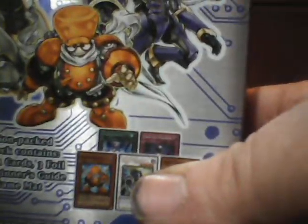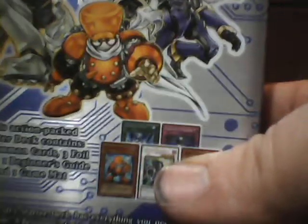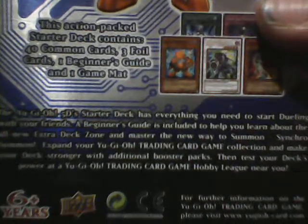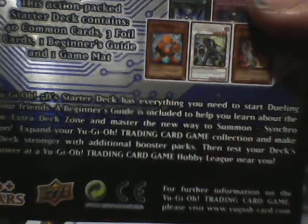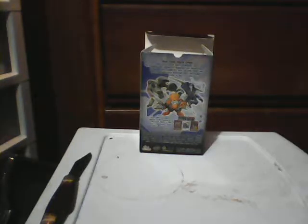It says this action-packed Star Deck contains 40 cards, 3 foil cards, 1 game mat, and 1 rulebook. The 5D Star Deck has everything you need to start dueling with all new extra deck monsters with the new way to summon — Synchro Summon. As you can see, there's Junk Warrior, Junk Synchron, and Speed Warrior, all belonging to Yusei Fudo.